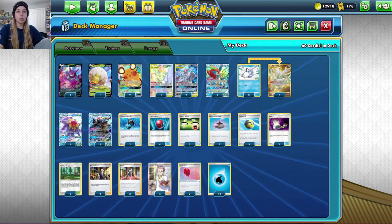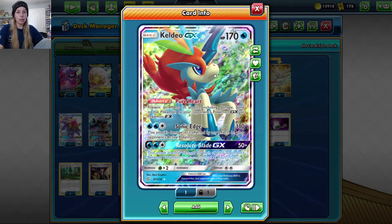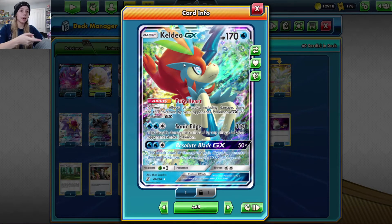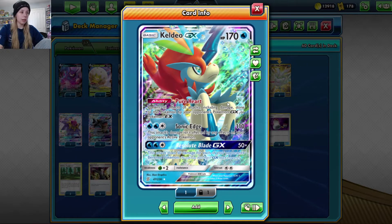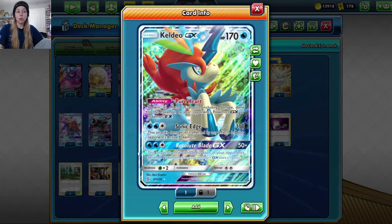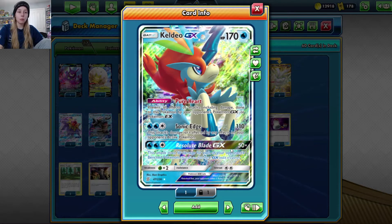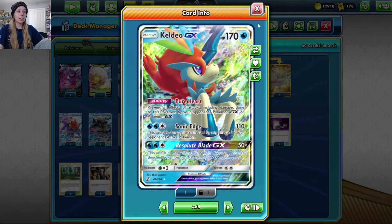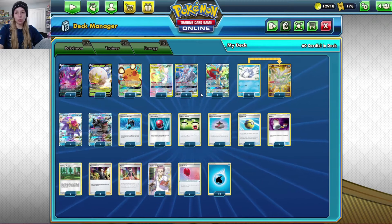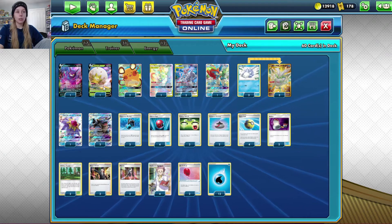Another Pokemon we use is Keldeo GX. Keldeo is immune to all attacks by GX and EX Pokemon — the only GX that can get through this ability is Keldeo itself and Alolan Muk GX. Keldeo can be super helpful to leave in your active spot while setting up, or you can discard it and use Mewtwo's Resolute Blade GX, which does 50 damage times the number of your opponent's benched Pokemon. Against an Eternatus deck, that three-energy attack is a one-shot — eight Pokemon on the bench is 400 damage, which knocks out anything.